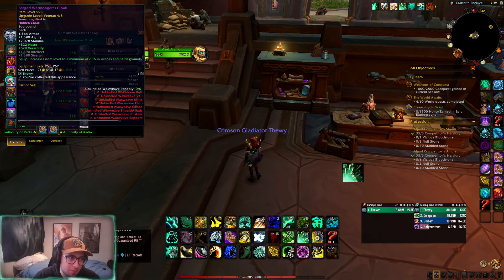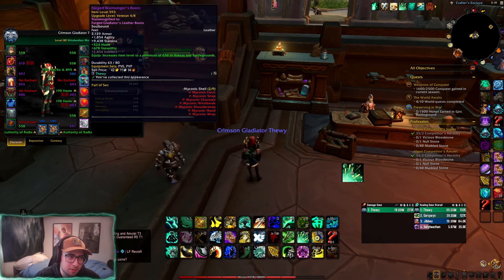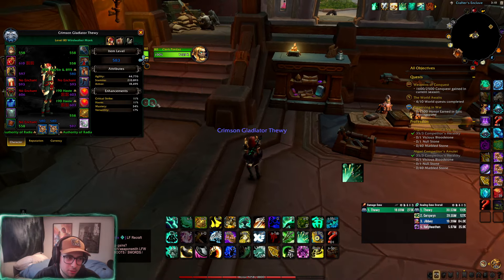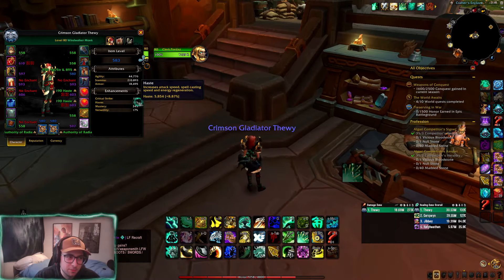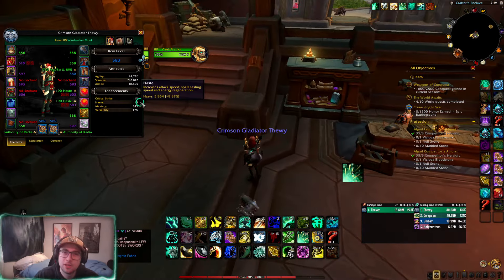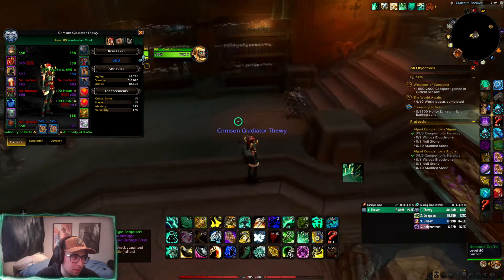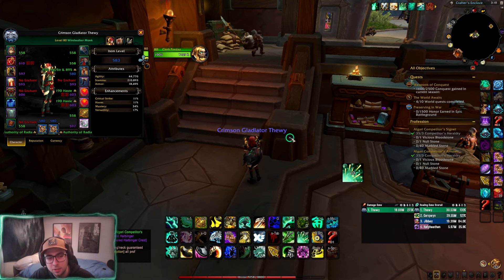For bloody tokens, I've opted to buy boots and a cape — both with haste/verse. I wouldn't necessarily recommend those stats unless you want to bump your haste up a little. I'm currently sitting around 13 to 14 percent haste in PVP, which is the sweet spot. Just make sure you have 10 to 15 percent haste when playing Windwalker.